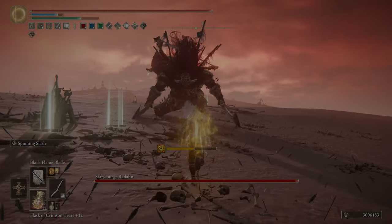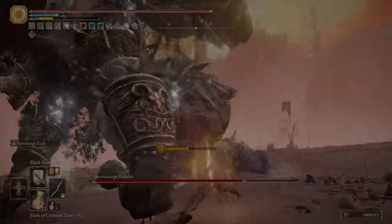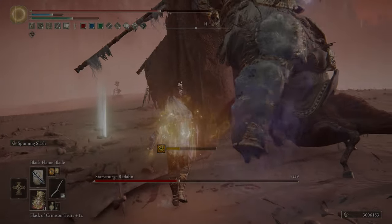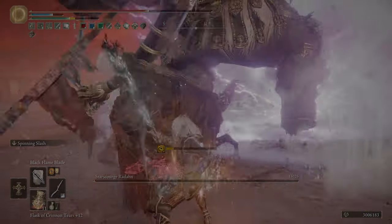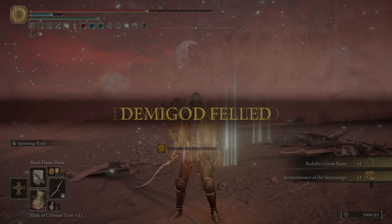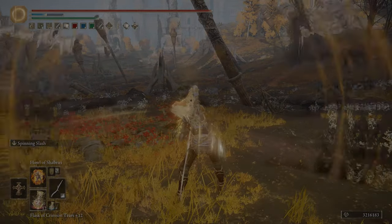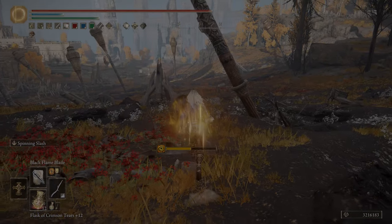That is a massive improvement. It can be cast extremely quickly, whereas Electrify Armament or Blood Flame Blade are cast slowly and require you to stand in place. With Black Flame Blade, you can cast it from jumping, rolling, or running. The main concern people raise is that Black Flame Blade only lasts 7 seconds, but with the Old Lord's Talisman it can last 9. Drawstring Greases last 10 seconds, so it's not that much of a difference — and Black Flame Blade adds a lot more attack power than Drawstring Greases, plus it has the added benefit of DoTs, which work really well against tanky enemies with large HP pools.